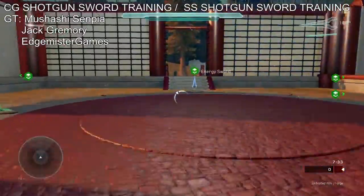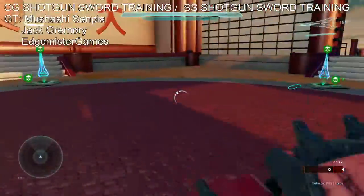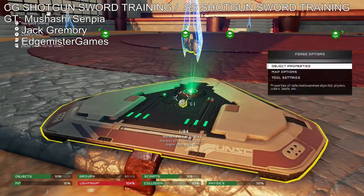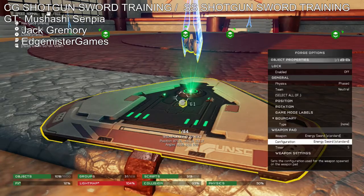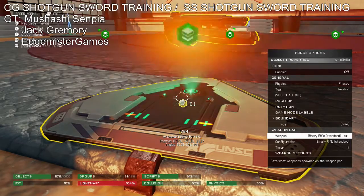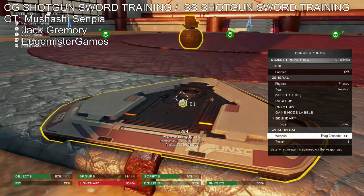Me and him kind of found this really fun thing to do — if you're on the same team, it is a lot harder to kill people with the energy sword when you're right up next to them, and it's pretty good training for close quarters combat.